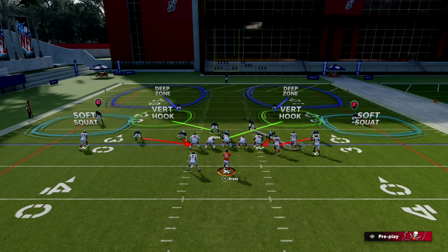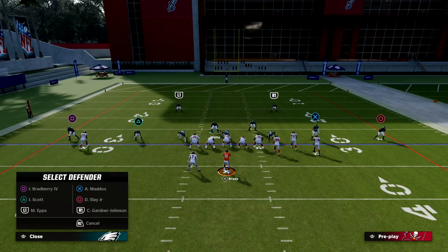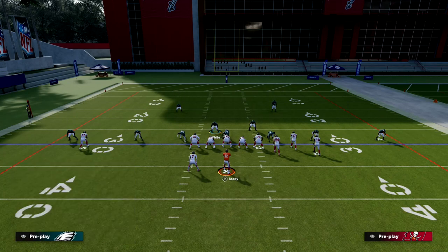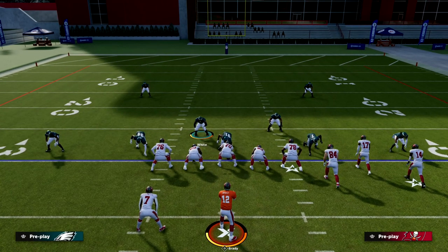From there you can kind of do whatever you want on the left side of the screen. I love this default look here — we have these backed-off soft squats that are going to play really, really well. If you want to press you certainly can, you just need to be a little careful in terms of how you make your adjustments so that you don't give any tells. I think this is a very good coverage for the current bunch meta.